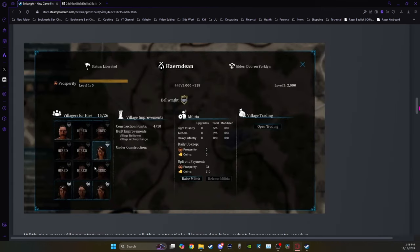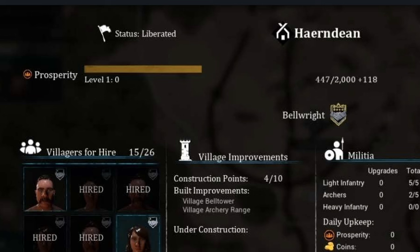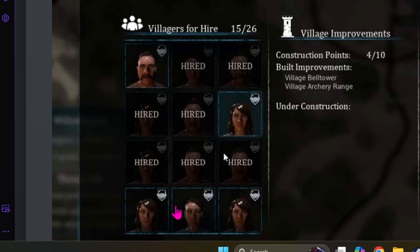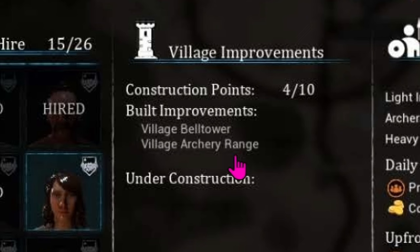They've made a lot of upgrades to the UI and given us a lot more information about how we can interact with towns. Here on the screen for Herndine you can see that it's liberated, what prosperity level it's at, what villagers are available for hire, which ones you've already hired, what improvements you've built there. This one has the bell tower and an archery range.